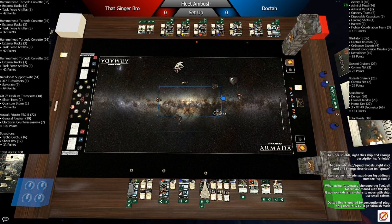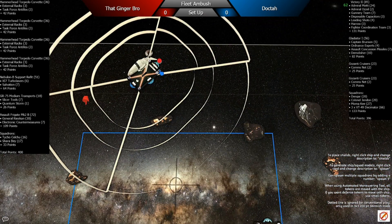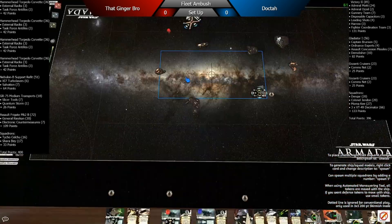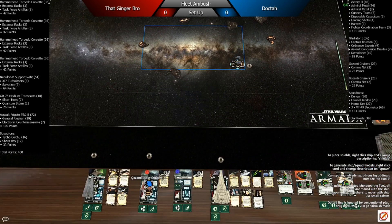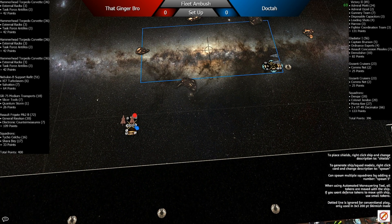I do that with my Gazanti, keep it there so it can be effective in combat and support without being completely vulnerable. Then I plop the other Gazanti down after he plops his flagship right there.